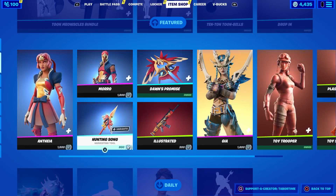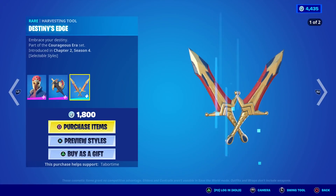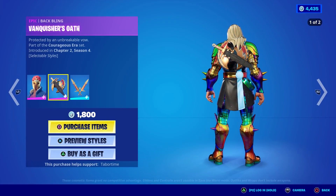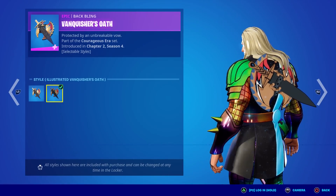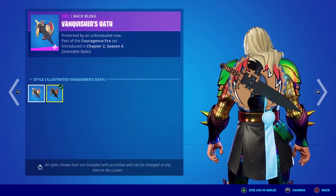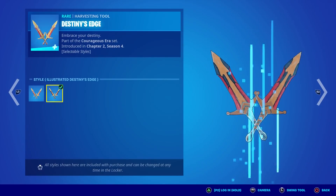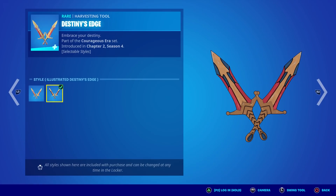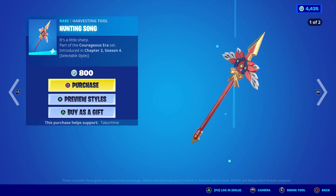The guy has a nice little helmet on and he comes with pickaxes too, so he's the better value. Look at that back bling — it turns the sword black, though I don't love that. I prefer the girl overall. It's called 'illustrated,' not cell-shaded. I need to get this Thor's cape off — it looks dumb on all my skins.